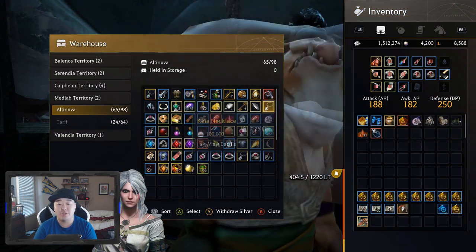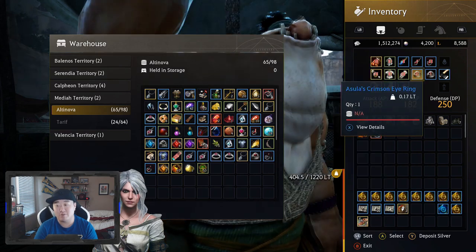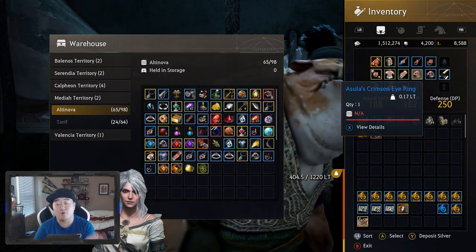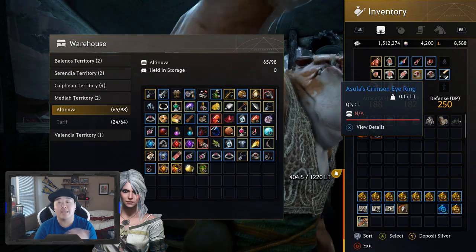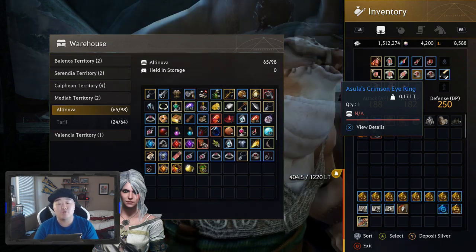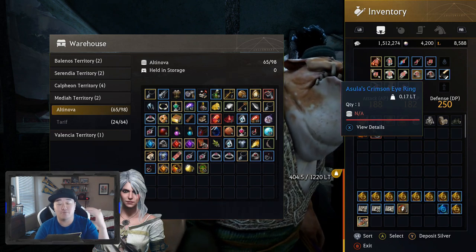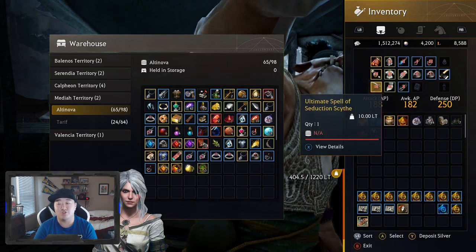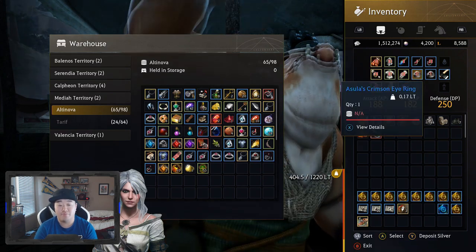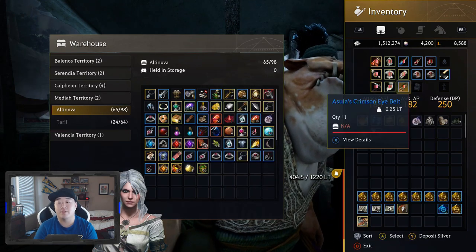With the upgrades it's fairly simple. Get one to Pry, then get a second one to Pry, then get a third one to Pry, and then work on getting the third one to Duo. If you get that one to Duo, take it off and put it on over a Pry one, get that Pry one to Duo, then try to get that one to Tri. The Asula's set — you have to go farm it again, you can't buy it. So I always want to make sure I'm not losing a piece of my armor trying to upgrade it. I pretty much am stopping at Duo; I just don't see the point of going past that.